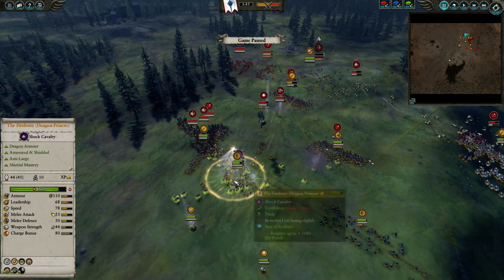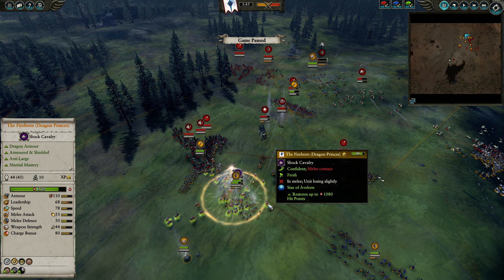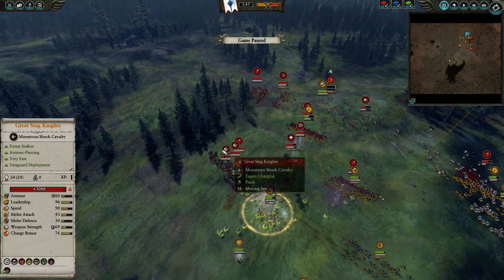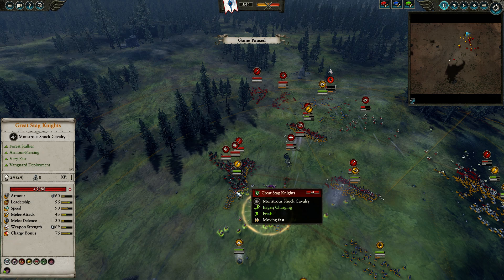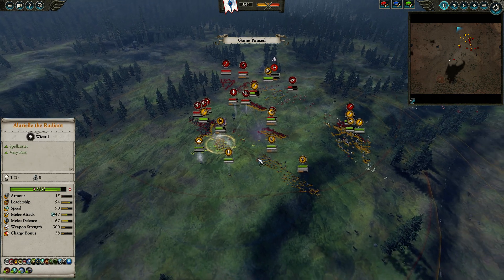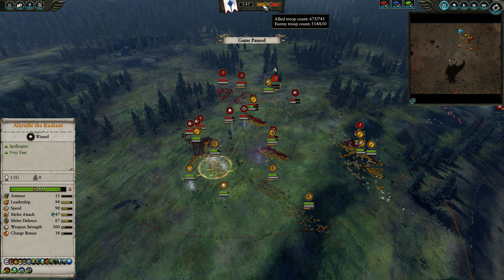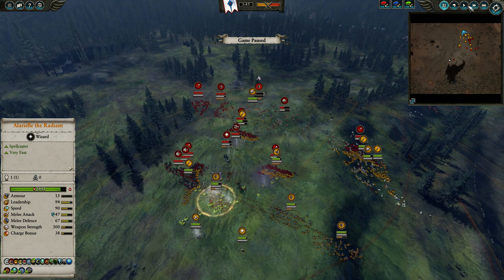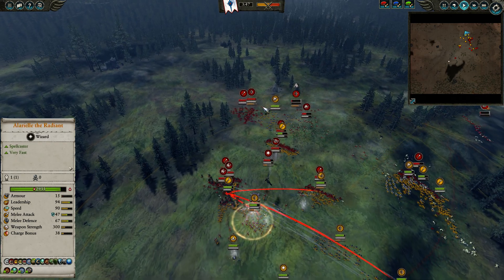I could also fit in another unit here to try and get maximum value. The Stag Knights are trying to respond by attacking the Fireborne, but I have one unit of Spearmen to buffer right now. This is actually going pretty well — the balance of power is already massively in my favor. I've killed about 135-136 troops while only losing about 70. The Wood Elf army is smaller than mine, so I would say I'm in an advantageous position.